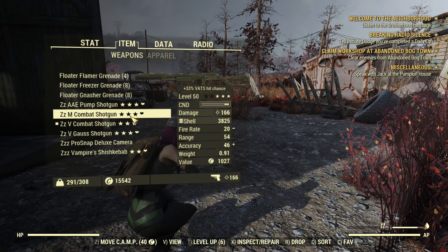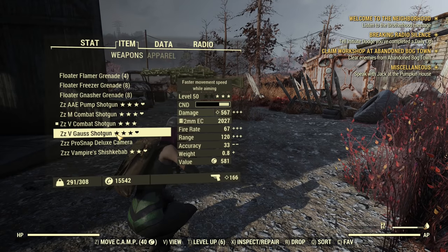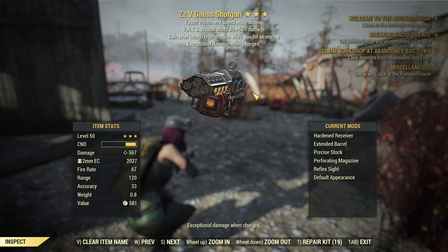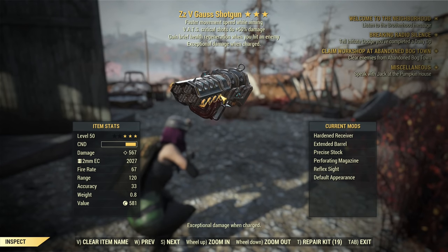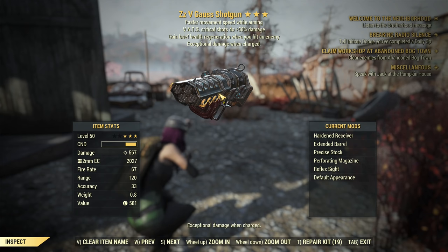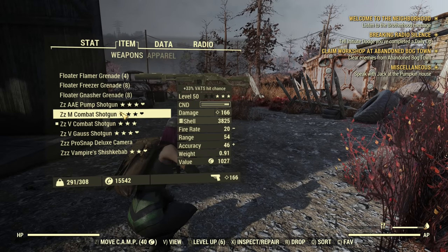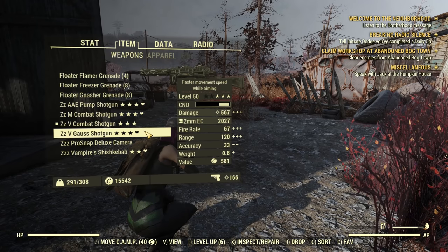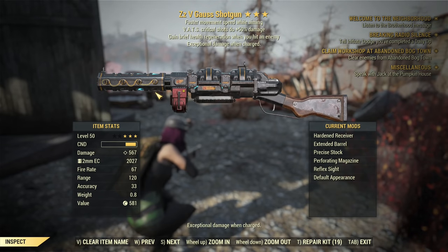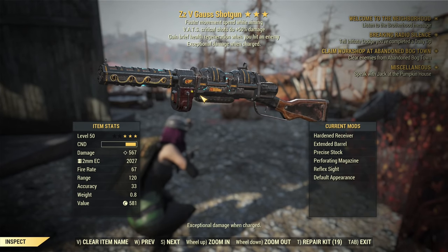On the topic of explosions, it's worth mentioning that a Gauss Shotgun with the Medic legendary effect will be kind of useless because explosions, for whatever reason, cancel most VATS-related effects like Medic. Therefore a Medic Combat Shotgun is great, but a Medic Gauss Shotgun is rubbish — unless you can aim the Gauss Shotgun at a body part that won't trigger explosion damage.